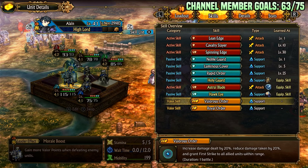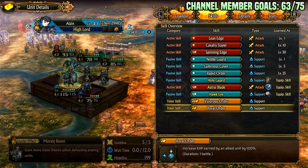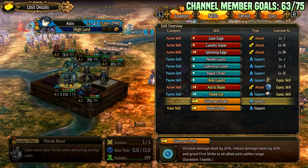Valorious Order increases damage dealt by 20%, reduces damage taken by 20%, and grants first strike to all allies within range — lasts for one battle. This is fantastic for pushing bosses, especially if you need just a little more damage to kill in one stamina use. Royal Order doubles XP for an allied unit for two valor points. Order is really good for pushing and never falls off — it's always relevant.